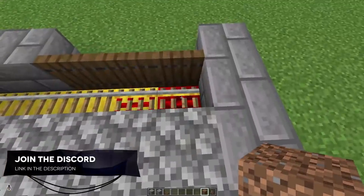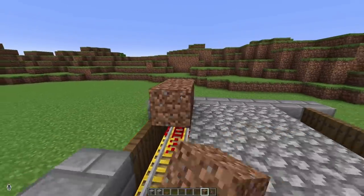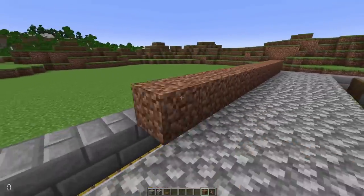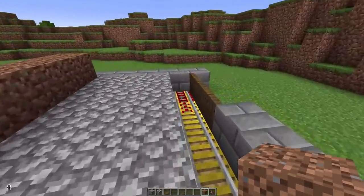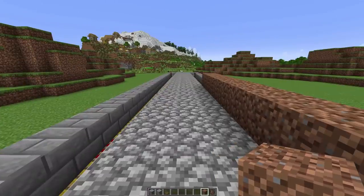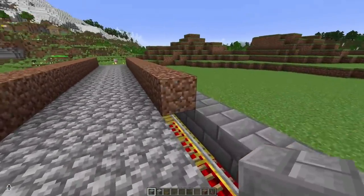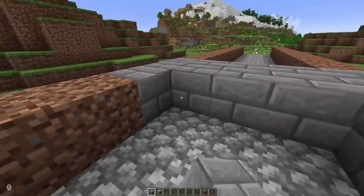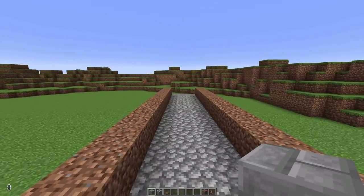Come to either end of your farm and place a dirt block on top of the rails. You need 15 dirt blocks per side — do that from both ends so you've got a total of 60 dirt blocks. You should have a gap of three blocks between the ends of your dirt blocks. Place solid blocks all the way across the middle like that, and then place a row of solid blocks at the end to make it two high.